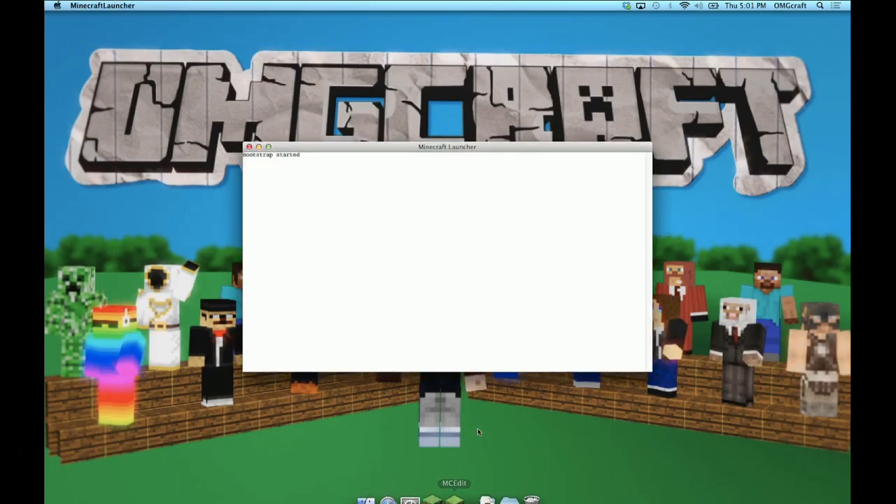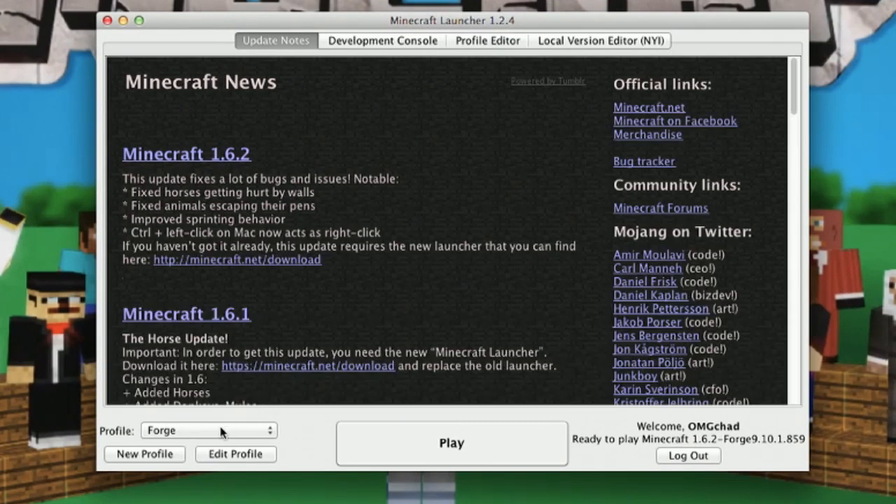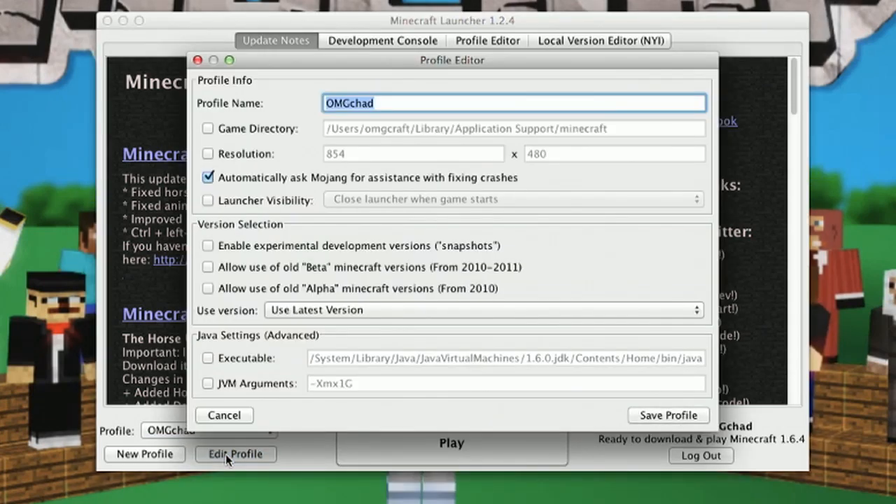Over on the computer, open up Minecraft as you normally do and you're going to be looking for the profile area. I'm going to choose the profile that I'm going to play with and then choose Edit Profile. The new option I was talking about that hasn't been in previous versions is this game directories selection. Now, there is a small problem with this — there's no way to browse for the folder. You have to manually type in the path of the folder that Minecraft should save all of your saves in.